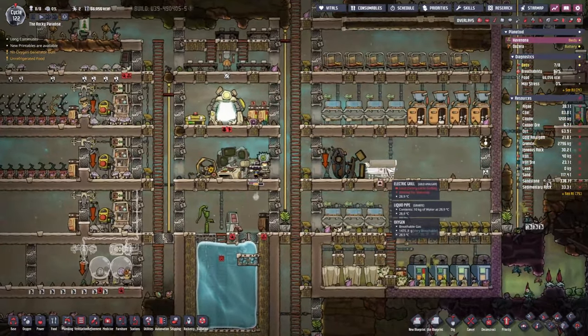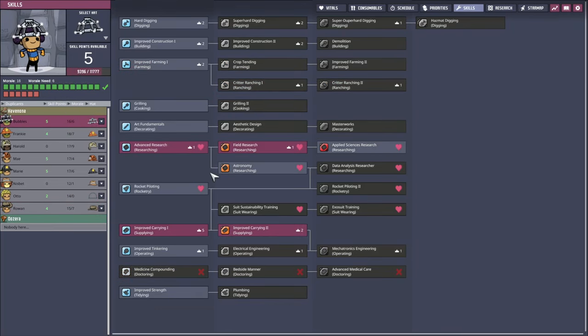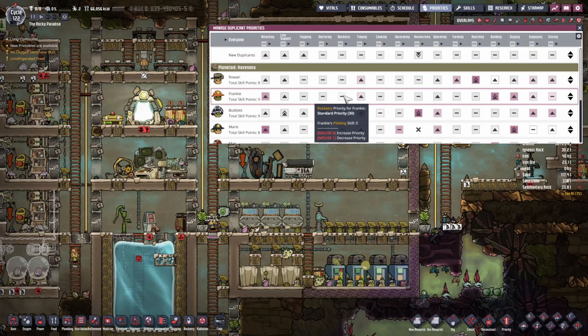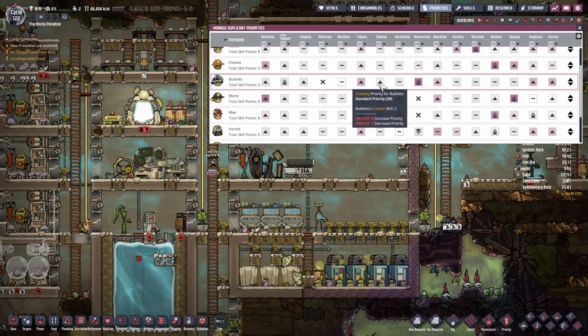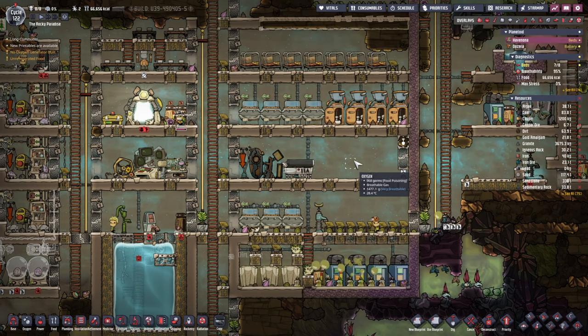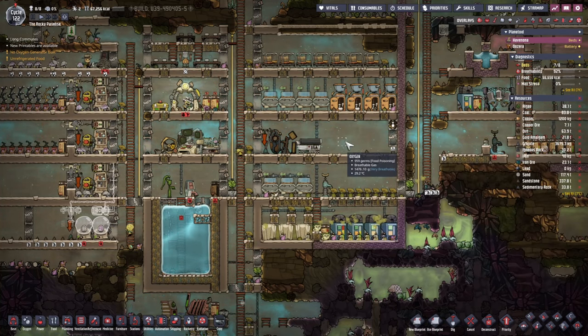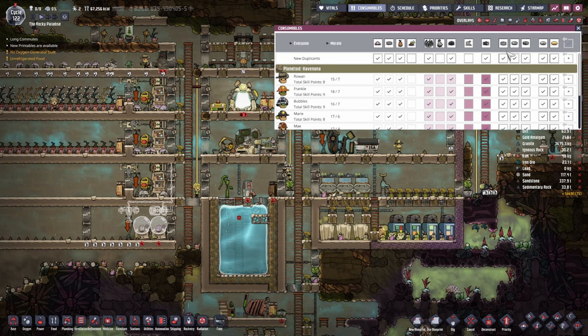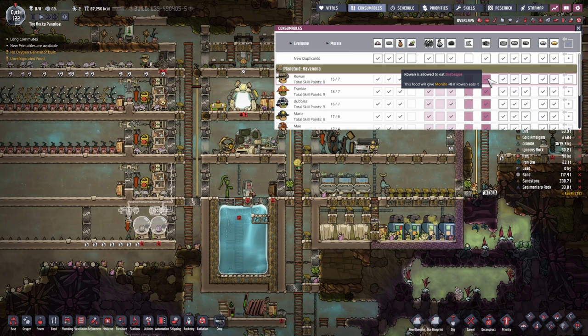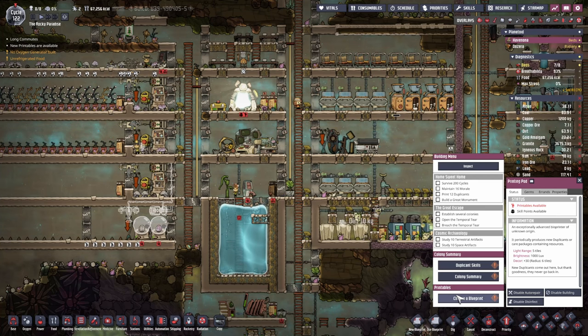We also have the electric grill up, but it seems no one really has the skills required for it. Since Bubbles is only doing research, how about they also become our chef? You've got a couple of tasks in our colony — cooking, let's put cooking up there as well. There isn't a whole lot of cooking to do, but at least they will take care of the very little that we have. We can now start making some barbecue, which gives us plus eight compared to meal ice — that should be beautiful for their morale requirements.